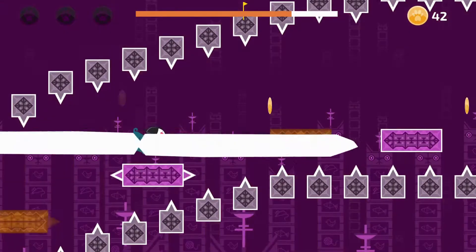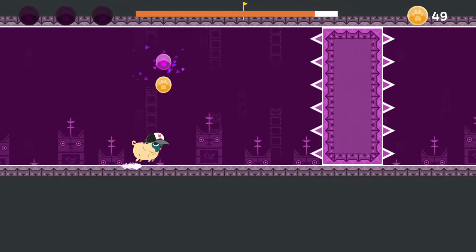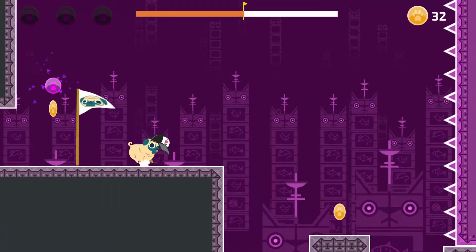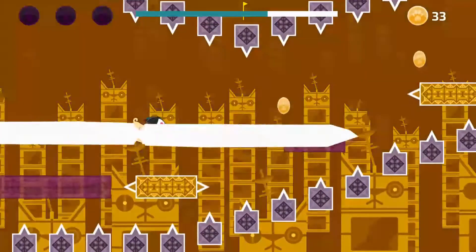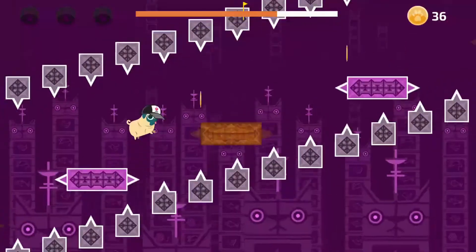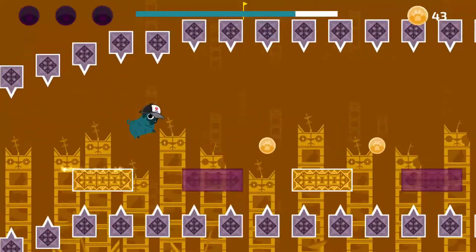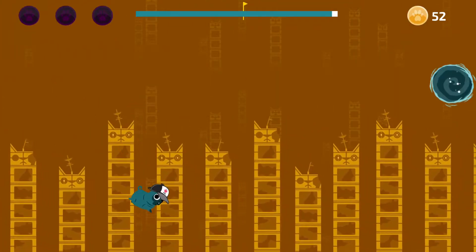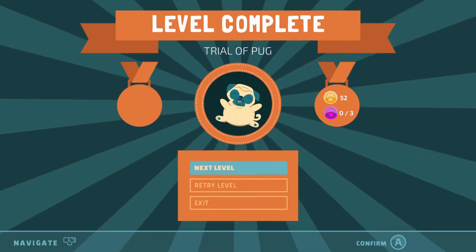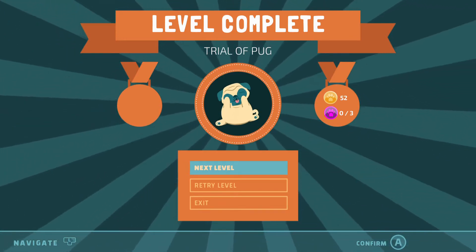One thing Double Pug Switch does really well is be just that — something that doesn't wear out its welcome. The game only features five worlds, each of which contains eight levels. You only need to get through four of these worlds for achievement purposes. You'll likely skate through the first world, as it mostly exists just to get you used to the game's mechanics, but the difficulty spikes rather sharply after that. Thankfully, the vast majority of levels do contain checkpoints, so at least you can catch a breather mid-level. The one or two checkpoints per level go a long way toward helping you stay with the game instead of throwing up your hands after one too many frustrating deaths.